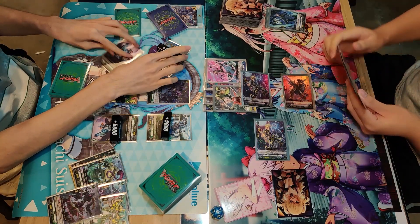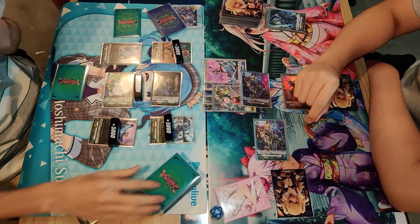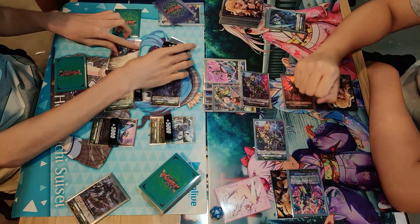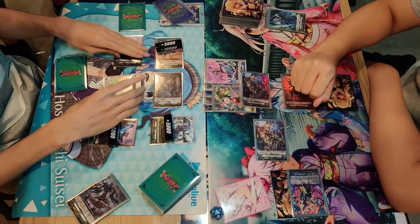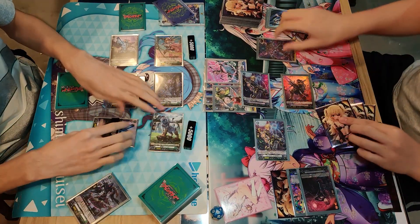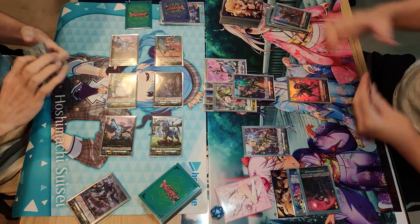The Magnolia player swings — he reconsiders and decides to swing the Vanguard first, into a blank. A critical trigger here would be very nice. The left column hits with a 23k column; 15k guard is offered but a no-guard is wanted by the Dark Six player... and he finally guards with the over trigger. So the over trigger is already gone for the Dark Six player.